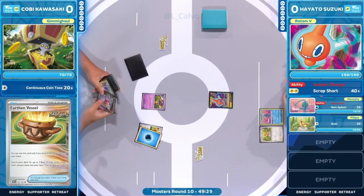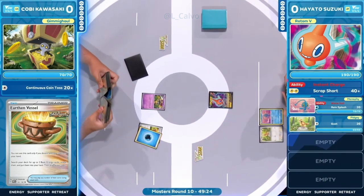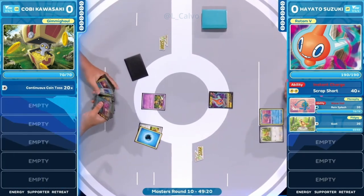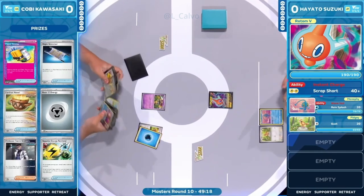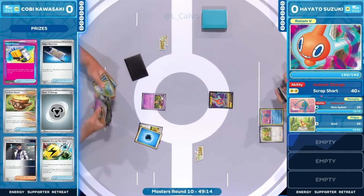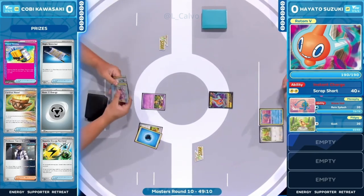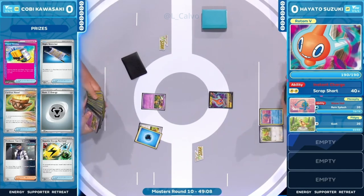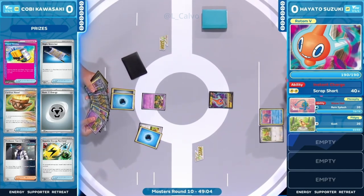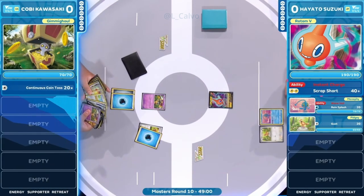Missing that Charmander is important, and not having that Buddy-Buddy Poffin is so detrimental to the initial setup. But thankfully there's the Pidgey, which has the opportunity to potentially find that Rare Candy, working toward a turn-two Buddy-Buddy Poffin and a turn-three Charizard. Kobe's deck is so centered around speed and aggression — finding all the evolutions and just throwing energies left and right for big knockouts.